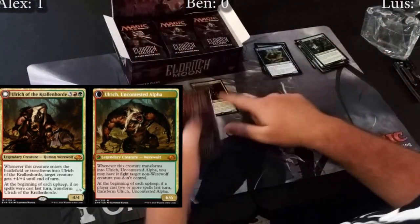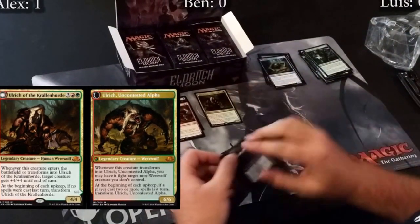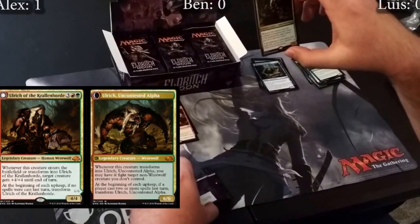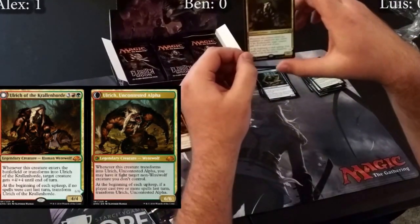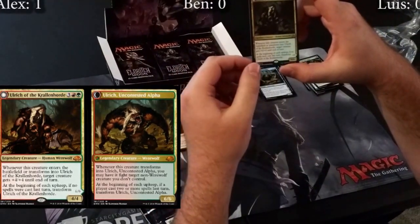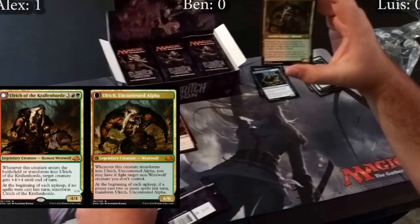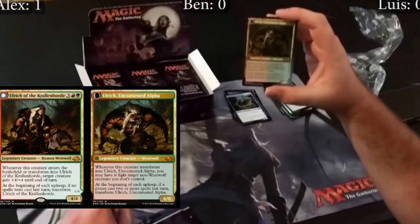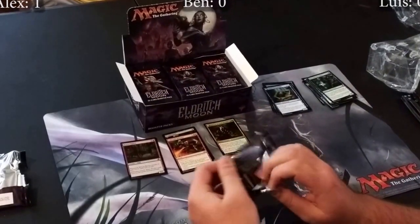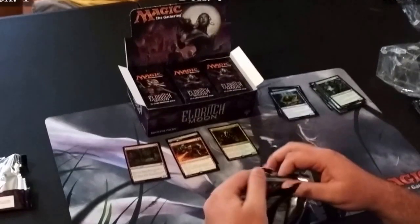Oh wait, is it foil? No, sorry — it's just a flip mythic. What does it do? Whenever it enters the battlefield or flips into Ulrich of the Krallenhorde, target creature gets plus four plus four until end of turn. It flips like regular werewolves — if nothing happens it flips over, fights a thing, and it's a 6/6 so it's probably gonna win, making it a really good card. Not bad for the second pack!